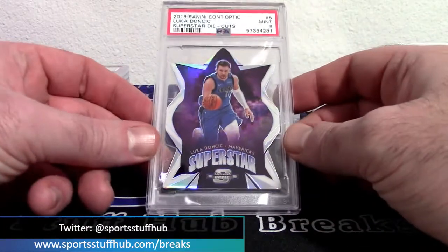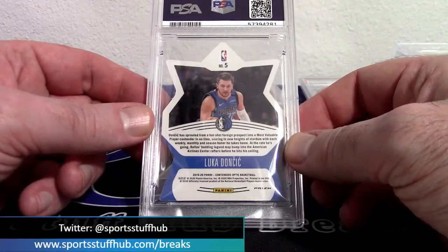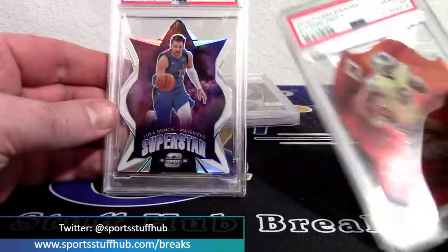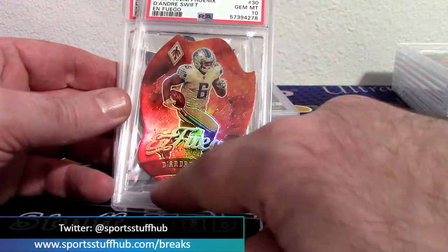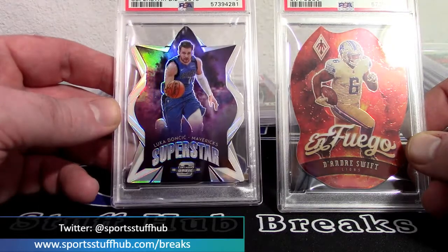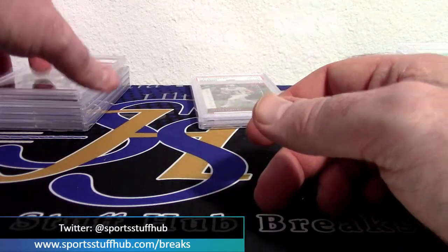Well, it had to come back down at some point — Luka superstar Contenders Optic die cut, and this one only yielded a mint nine. Still such a cool card. This is what I was talking about with die cuts — this one especially, because you have actual true points: one two three four five six seven eight nine corners on this one, compared to just four on the DeAndre Swift, plus look at how much edge area there is. But these are such a cool card that it was tough not to submit it. Luka Doncic Contenders Optic 2019 second year superstar die cut, mint nine.